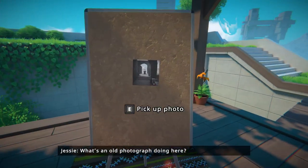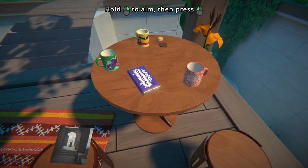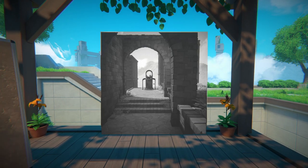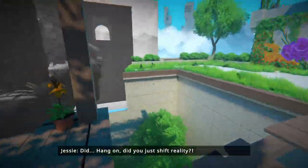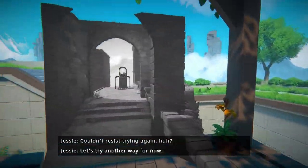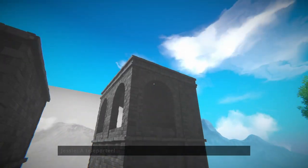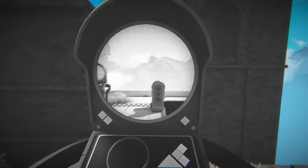"What's an old photograph doing here?" So here we have our first old photograph and some chocolate bar. And here's sort of the central thing of the game — we'll just put this here and left-click. "Did you just shift reality?" It creates the thing in space with the perspective that it seemed to have. And obviously there's a lot of things you can do with this right away.